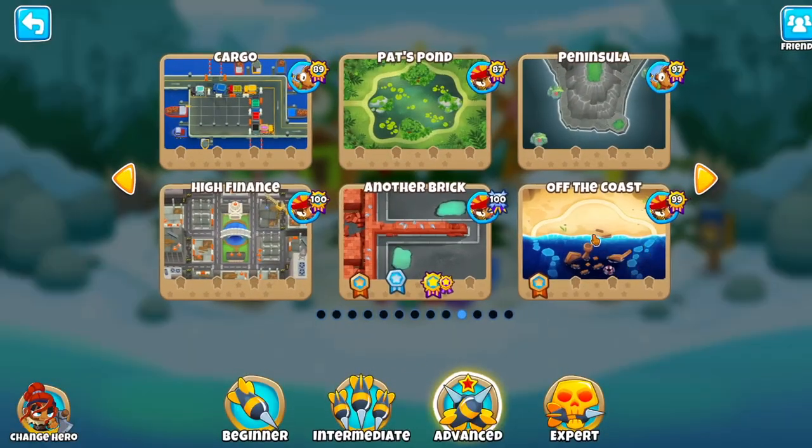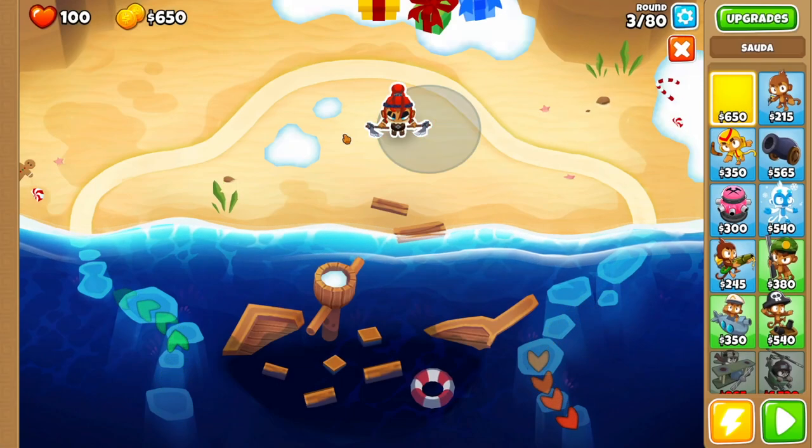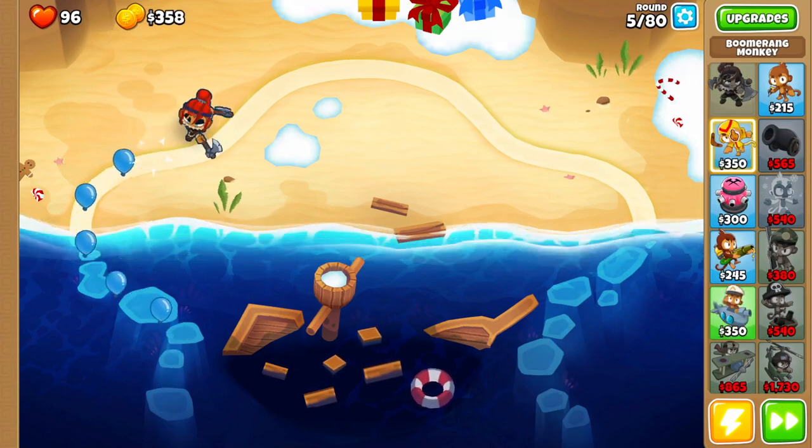How's it going everyone, Hero Gaming here, and today we're playing Bloons Tower Defense 6. In this episode I'm going to show you how to beat Off the Coast on Hard with no Monkey Knowledge and using Sauda. Let's jump right into it — first thing you want to do is drop Sauda right over here and get started.